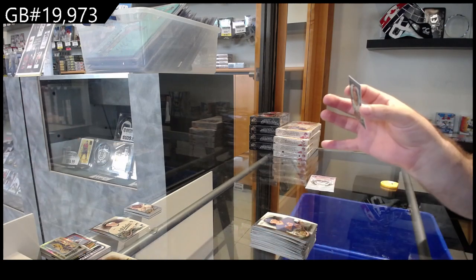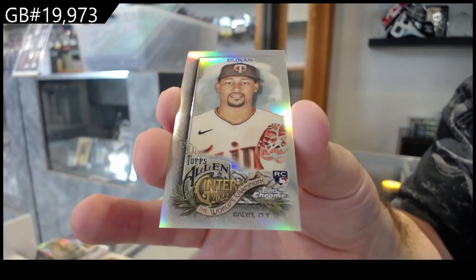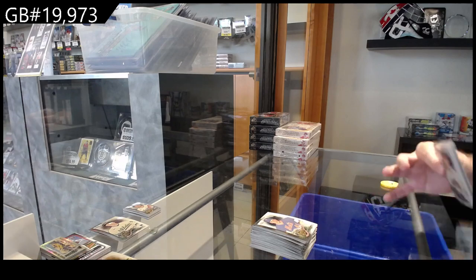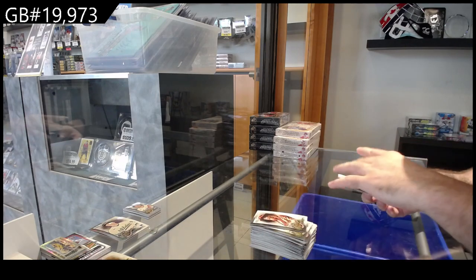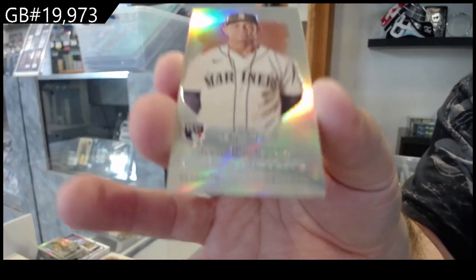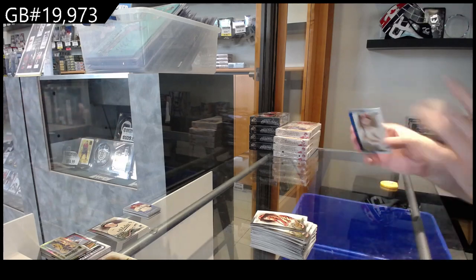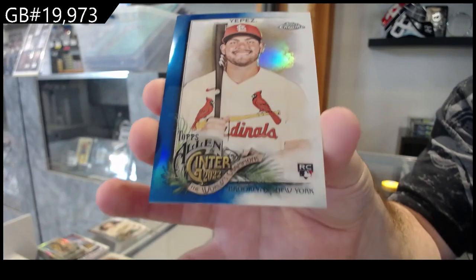We've got a Duran rookie mini for the Twins. We've got a mini rookie of Rodriguez for the Mariners. And for the Cardinals numbered to 150 — Yepis rookie, there we go.